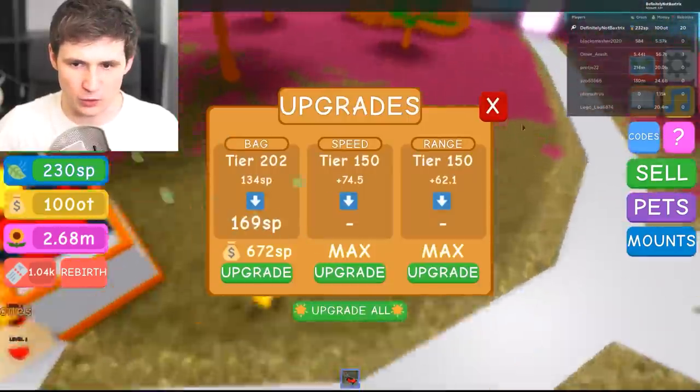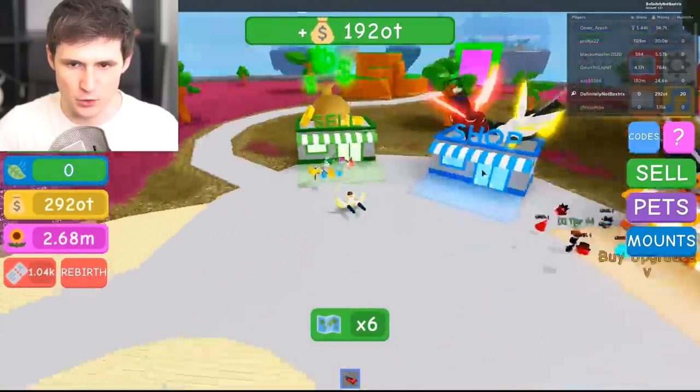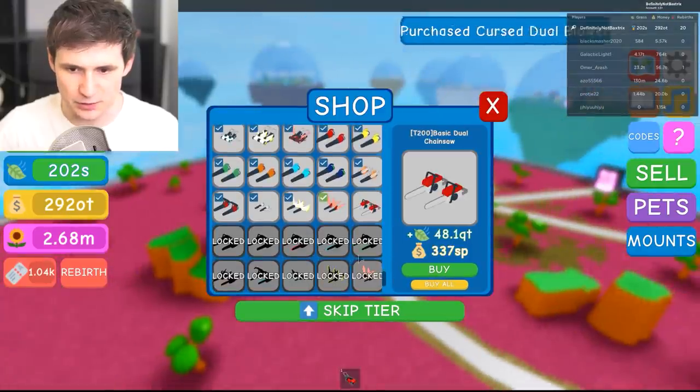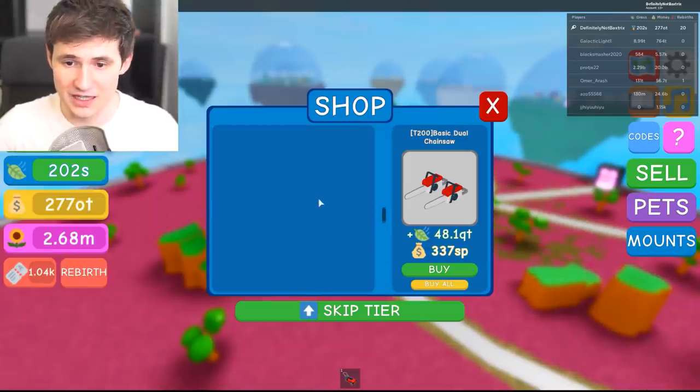So without further ado, let's go sell all of our hard earned money. Let's see how much we get. Okay, that's pretty good. And let's go buy all of them — I think we can. Let's just click buy all. And nothing happened. Okay, we did it, guys.